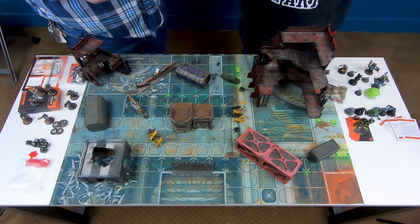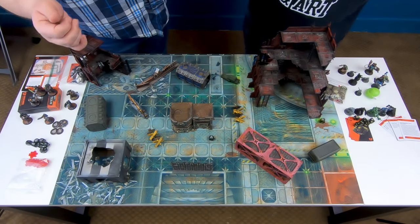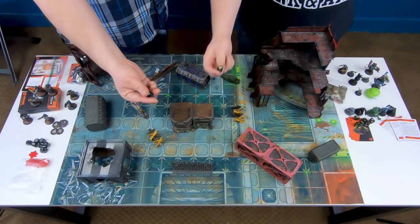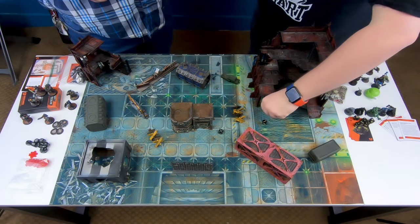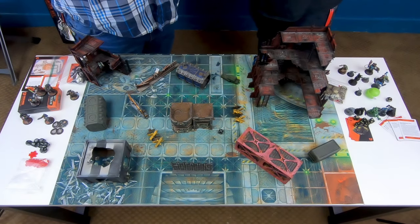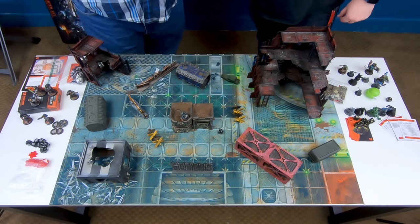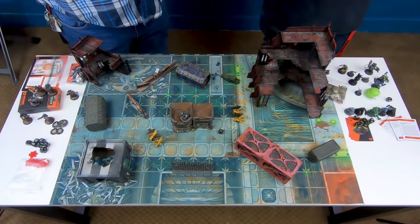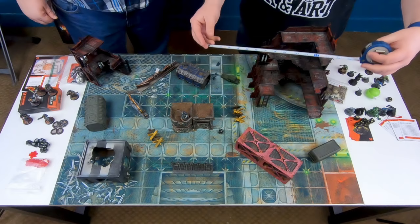In Kill Team, unless the rules specify otherwise, you alternate deployment — one player places one model, then the next player does, until everyone's placed. So we roll six-siders to see who goes first. We tied twice and eventually one of us got higher. I'm going to go first because I don't want to worry about the Orcs controlling where I go. I'll start with my Raven Guard battle brother — we'll say he's up on the roof doing sentry duty, keeping watch on the perimeter.